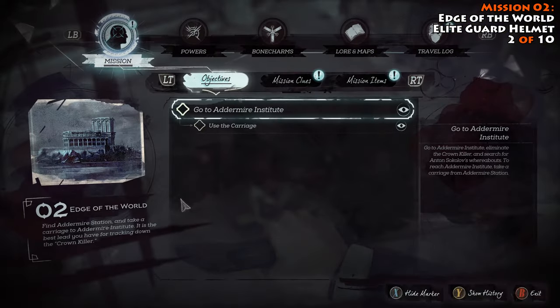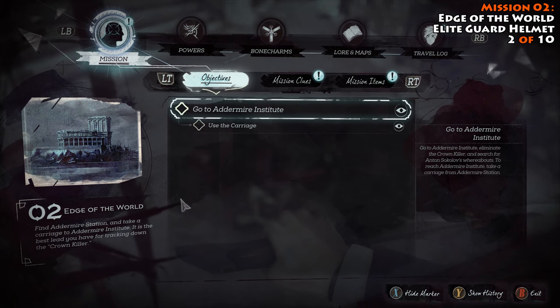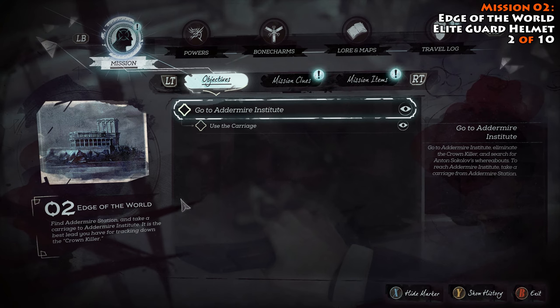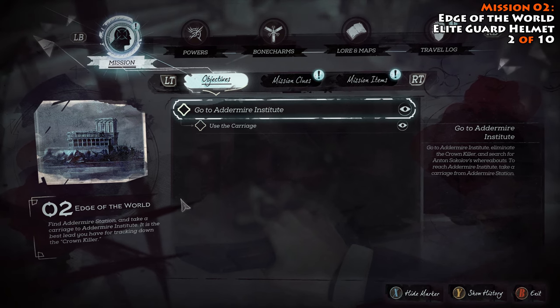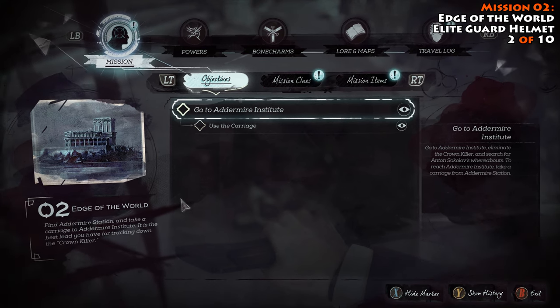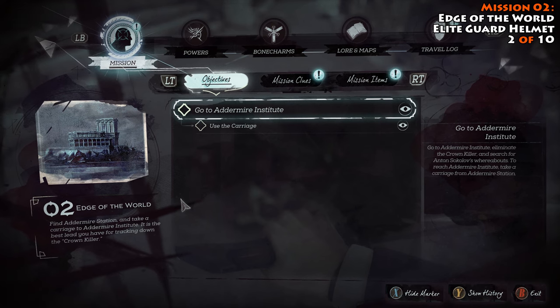I did some additional testing with this, and from what I can tell, you cannot get this past mission two. I moved on to mission four and tried knocking out an elite guard in mission four, and I did not get the collectible there. So I think this is the one guard that you actually need to do this with in order to get this collectible. Just keep that in mind during your playthrough.